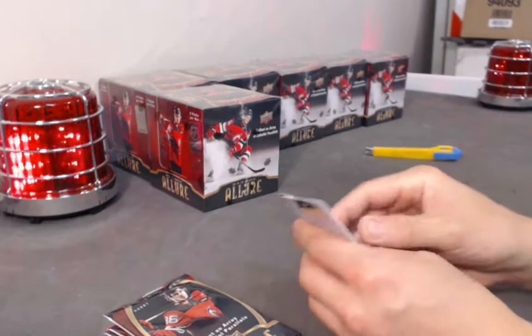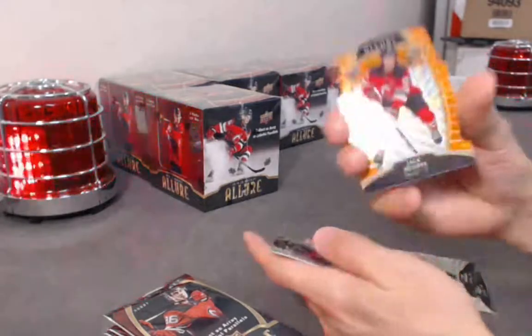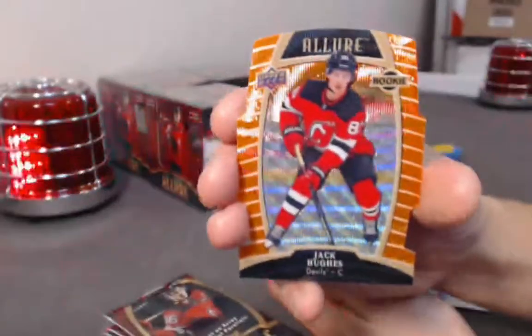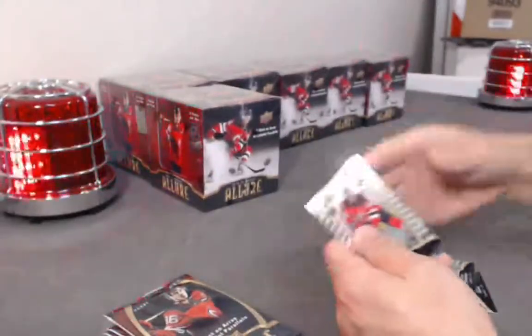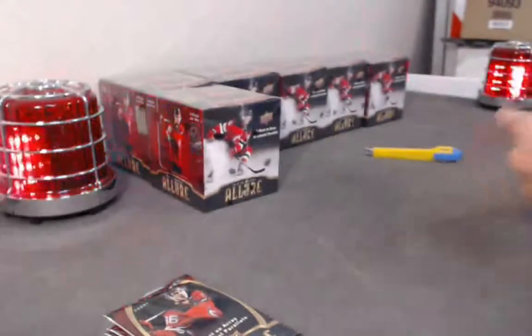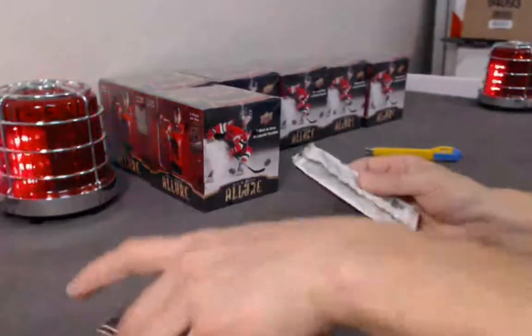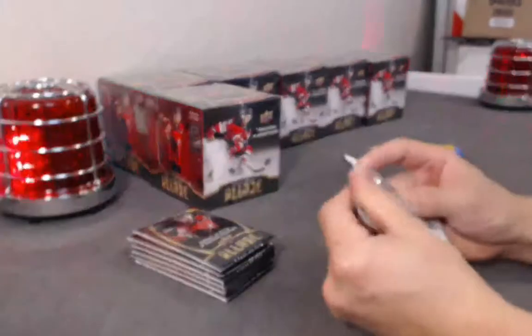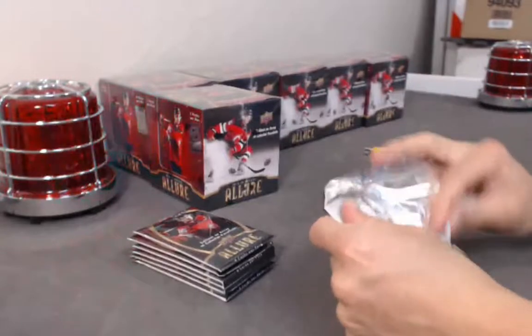Kelly, we got something for you. This isn't bad at all actually — $1.99 orange slice of Jack Hughes. Base rookie Jack Hughes. So Kelly, are you looking for the — is that the last one you need for a rainbow? The one-of-one?